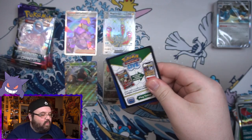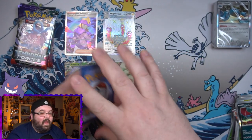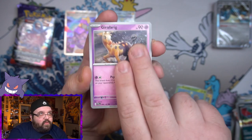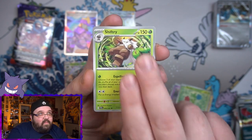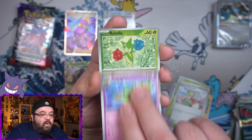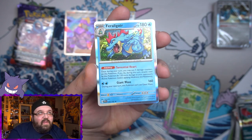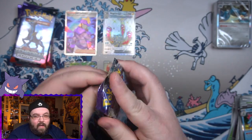We've also got a Roaring Moon as our next holo. Final build and battle pack — let's see what we end this second box with, and then we're on to our prize packs. I'm excited for the prize packs because normally that's when I do my best with an early set. We got a Reuniclus, a Roselia reverse, an Iron Treads reverse, and finally a holo Feraligatr.